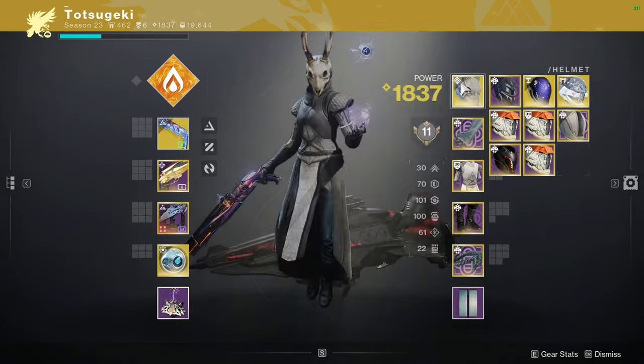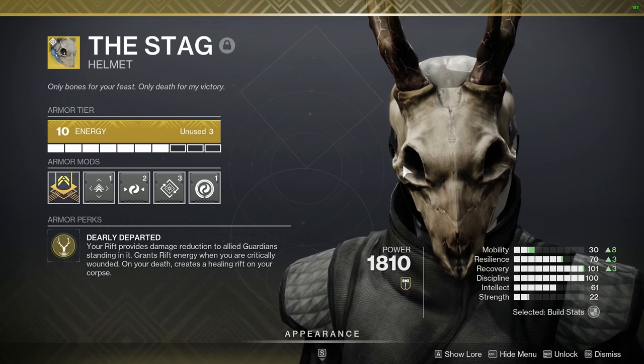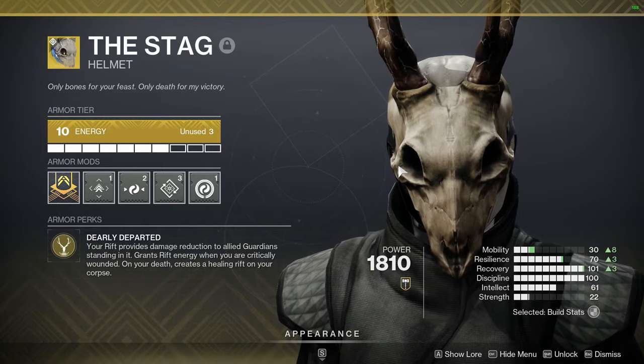Hey friends, today's video is on the Stag Exotic Warlock Helmet. This one provides 5% damage resistance for standing in a rift. If you die, it drops a rift, and if you get critically wounded, you get a quarter of your rift energy.